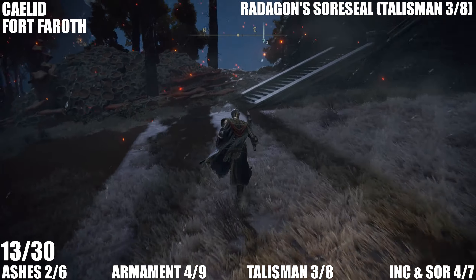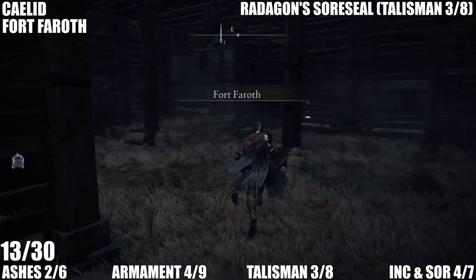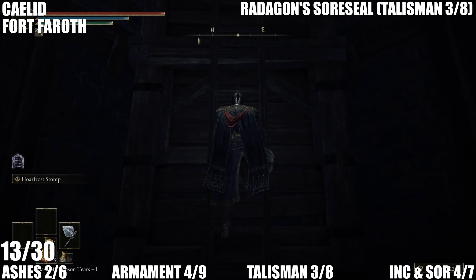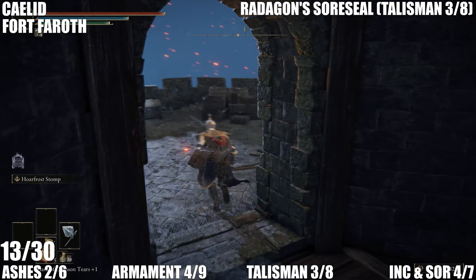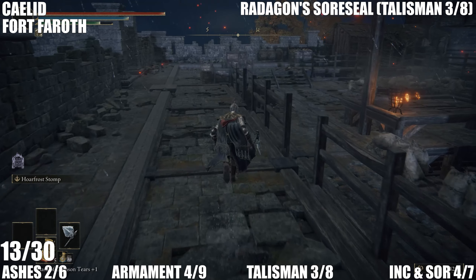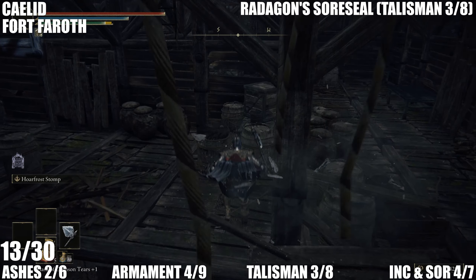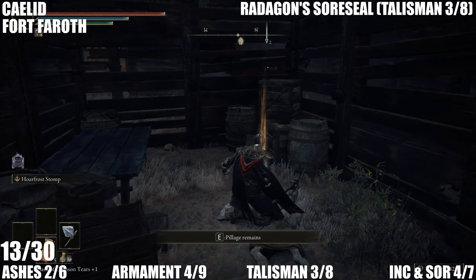We're going back to Fort Faroth again. Come inside Fort Faroth this time and run to the area in the back where you can find a ladder. Hop all the way up, then jump down here. In the back of this area there's a couple of holes — jump in the one at the back, then you're going to have to jump across here to get past this gap, and drop down this hole past the rats to find Radagon's Soreseal, which is talisman number three.